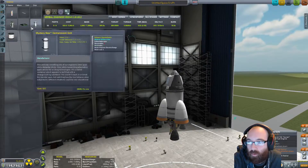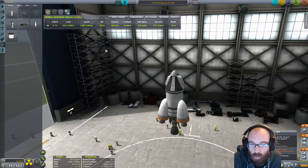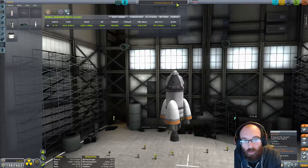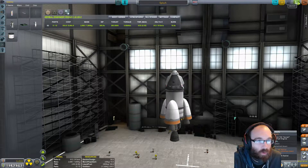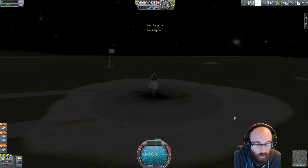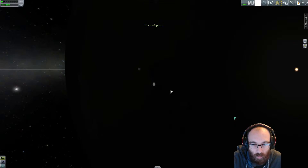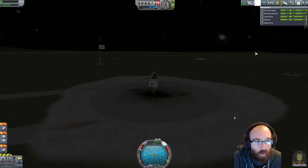Any science that we need to take with us? We'll take a thermometer because I can't remember whether we've got everything. I would take three — that's a good idea. Now let's get this done. We've got Jebediah, so we've got SAS. We want to head off directly to the east. We'll go up — I'm sure we've got enough. Three, two, one, go!